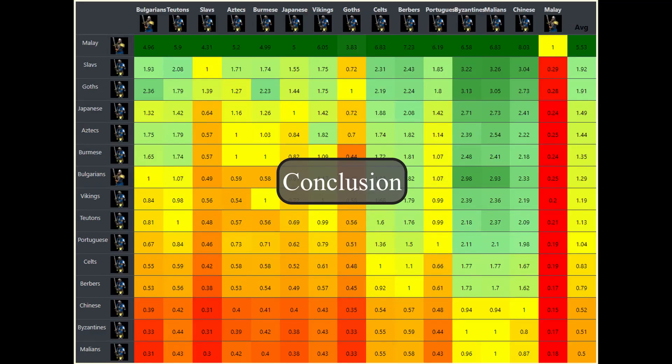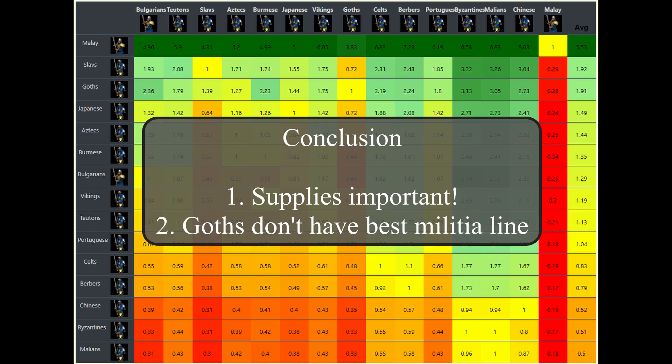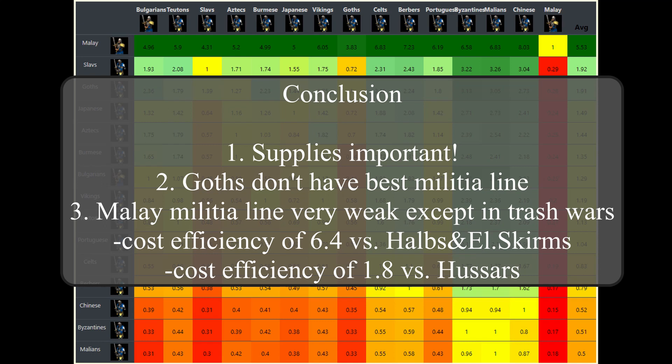So what's the conclusion? The supplies tech is very important - it's rarely advisable to use the militia line if your civ doesn't have access to it. The Goths have certainly lost the top spot due to the introduction of the supplies tech, and in all simulated matchups one or several other infantry civs can now catch up or even outperform them. However, the Goths are not underpowered - their new bonus, Free Loom, is extremely strong and still underestimated by many players. The Malay militia line is underwhelming before players run out of gold or when trading is an option, but very strong in trash wars where they trade well against elite skirmishers and halberdiers and decently against hussars.